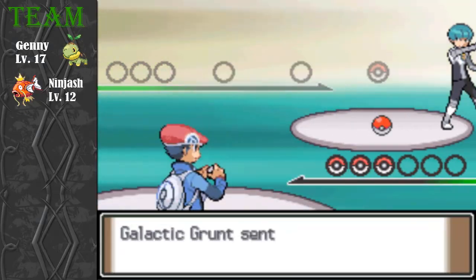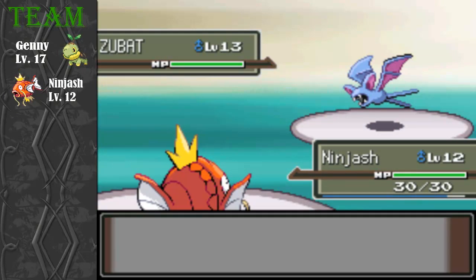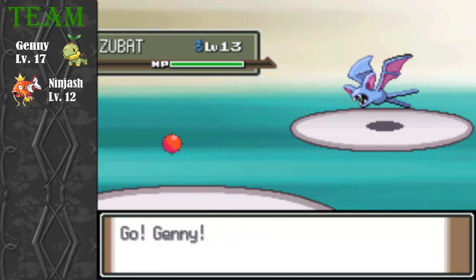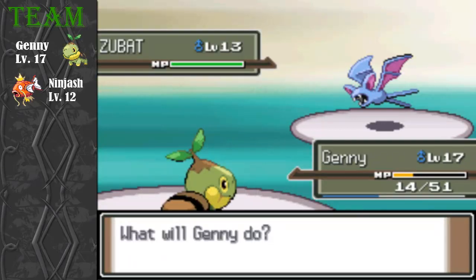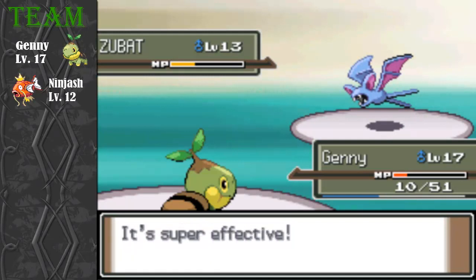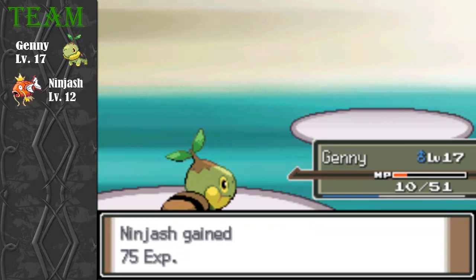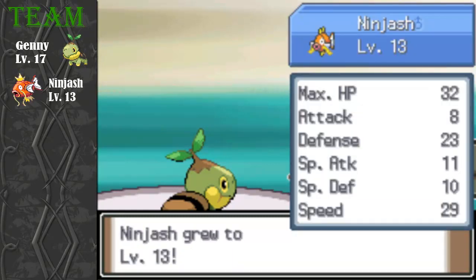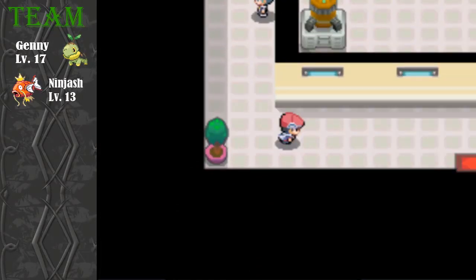Battle number one — I should have healed up, I forgot about that. That was Stunky. I might end up losing this, that would be embarrassing. I'm not gonna bother with Curse, just gonna Tackle and hopefully take it out. Got a crit — that's lucky. I need to heal up because I'm running low on HP. It starts out rough but when Magikarp evolves into Gyarados it becomes an absolute beast, so I'll just go heal up.